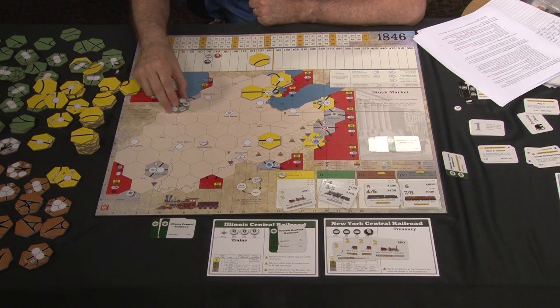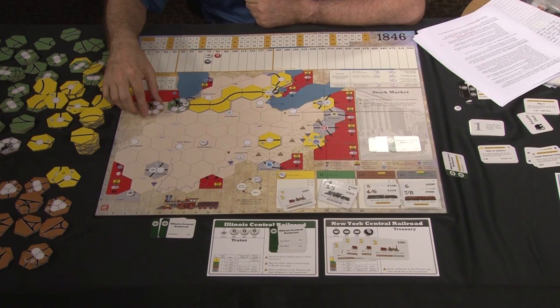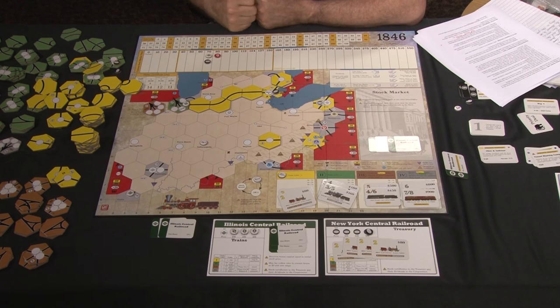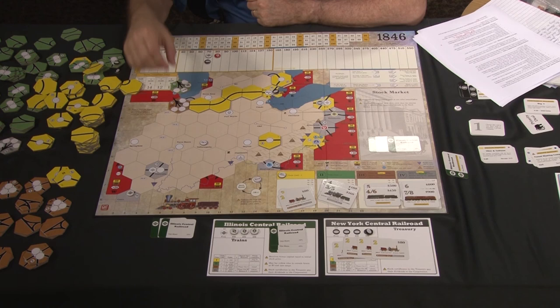There's an exception for city tiles. Using Chicago as an example: upgrading from green to brown, the brown Chicago tile adds no new track — it just increases revenue from $40 to $70. If the rule required tracing to new track, you could never place this tile. For city tiles, you may always reach the tile for an upgrade as long as you can trace to any of the track or any of the cities on that tile, despite there being no new track.